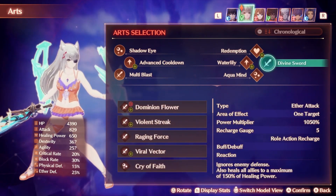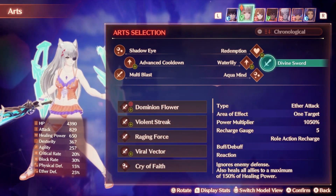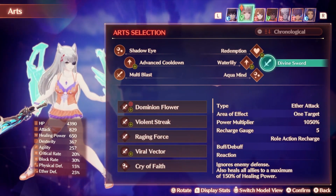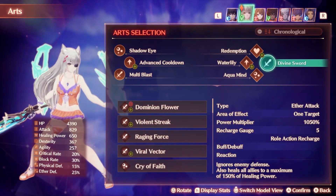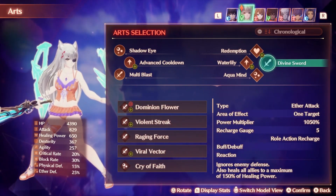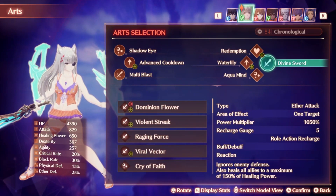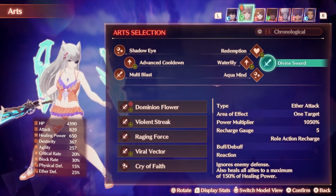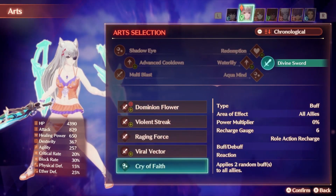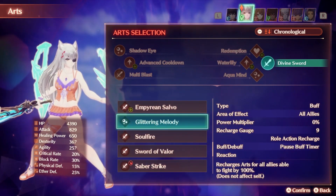The talent art for the class is Divine Sword. This is a very high power multiplier of 1,050%, with a recharge gauge of 5. It'll ignore all enemy defense and will heal all allies to a maximum 150% healing power. It's a decent healing talent art — it's supposed to be pretty offensive in nature, but once again you're not really an offensive menace so you're not going to see too much benefit from that. You might want to consider running different effects like Cry of Faith or Glittering Melody, because they're really strong effects and if you want to take as much advantage of healing support capabilities as possible, those are going to be really good talent arts to consider.